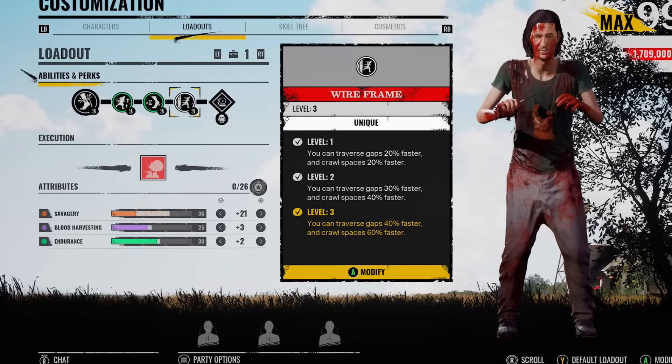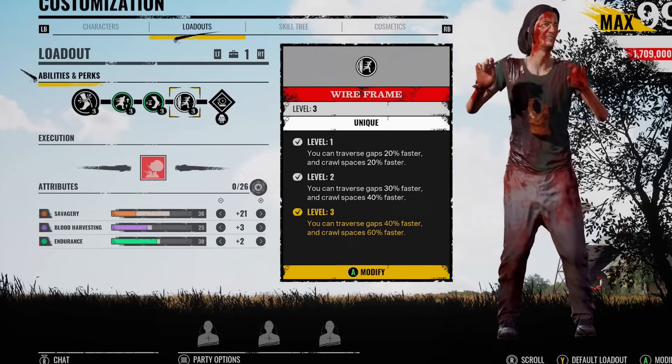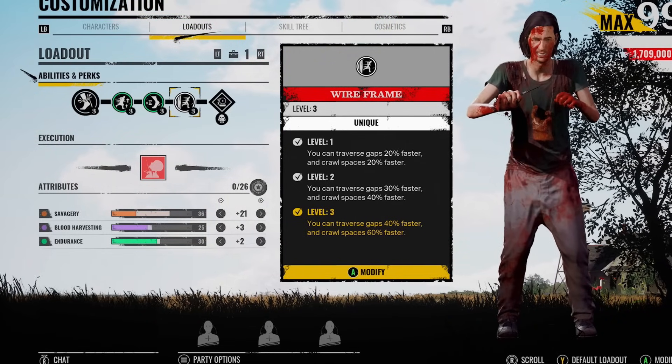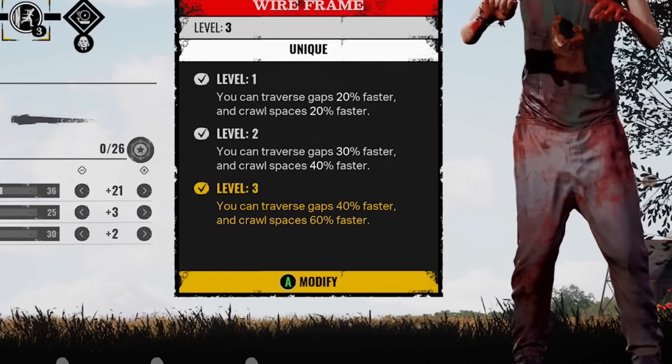What's going on, you lot? Midi here. Even though it's not really my playstyle with Hitchhiker, it got me thinking — surely after the recent Choose Flight nerf, no victim is going to be able to break chase with Hitch if he's using wireframe. With this perk, you can traverse gaps 40% faster and crawl spaces 60% faster. It is really quick.